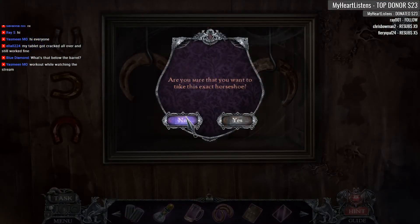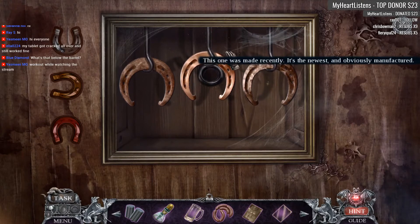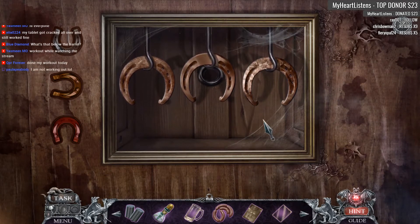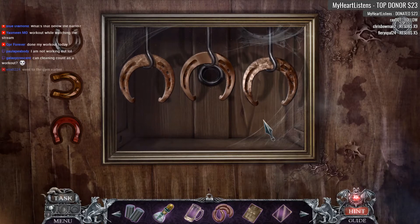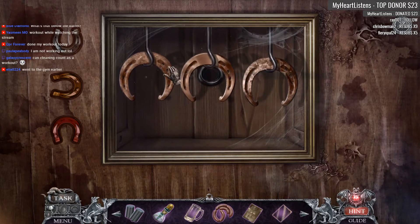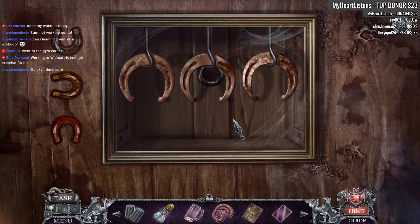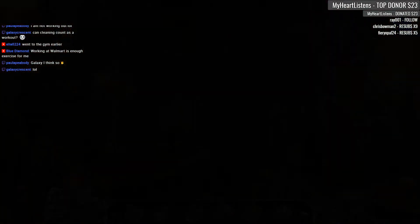Are you sure you want to take this exact horseshoe? This horseshoe seems very old — at least a hundred years. This one is the newest, obviously manufactured. This was definitely handmade; the irregularities give it away. I'm not sure if I want this handmade one or if I want this hundred-year-old one. What's the chat thinking? I'm thinking we want the handmade one, but let's come back.